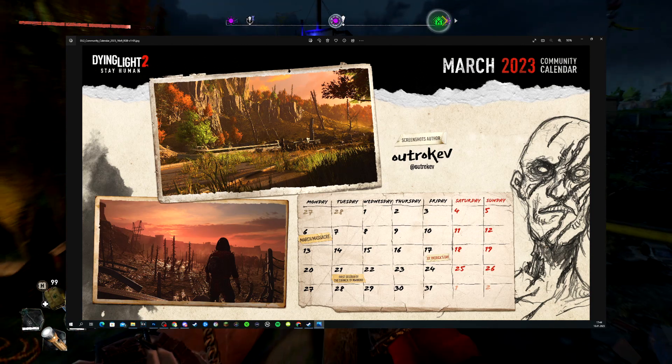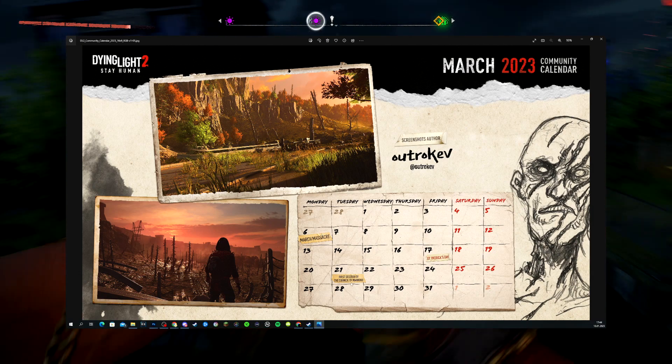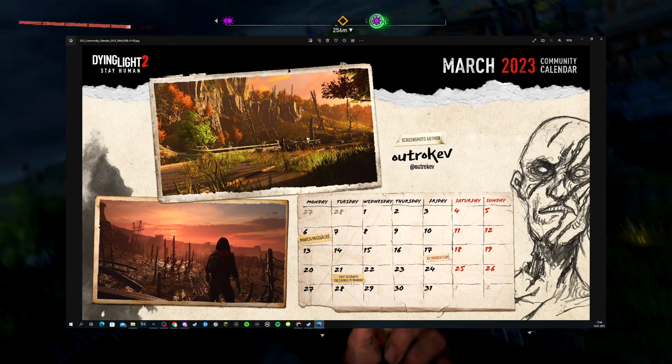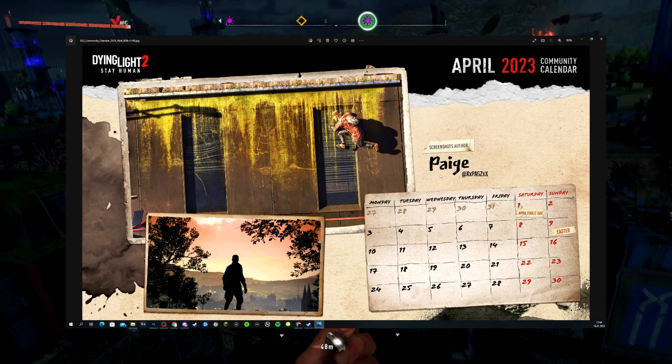March has really cool pictures by Artrokev. We have the March Massacre on the 6th, Saint Patrick's Day on the 17th, and the First Session in the Council of Mankind on the 21st — really cool drawings here.